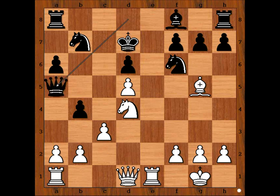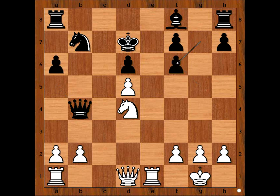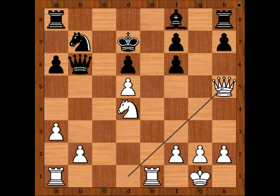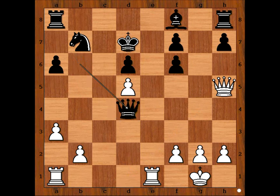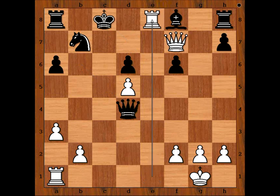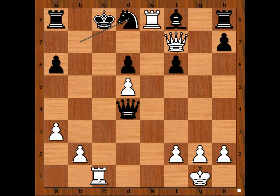Queen to A5 looks very interesting. Would Tal prepare for this? Let's have a look. C takes on B4, attacking the Queen. Queen takes pawn, Bishop takes Knight, pawn takes Bishop. A3, attacking the Queen. Queen to B6. And now Queen to H5, sacrificing the Knight. Queen takes Knight. Queen takes on F7 check. King to C8. Rook to E8 check. Knight to D8. And then Rook to C1 check is winning.